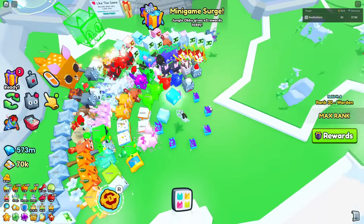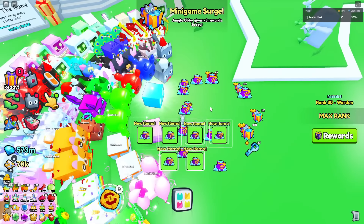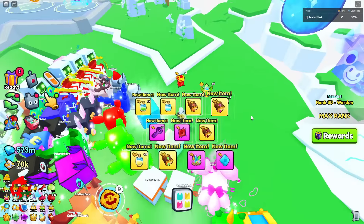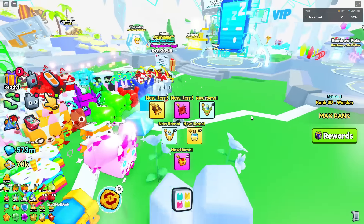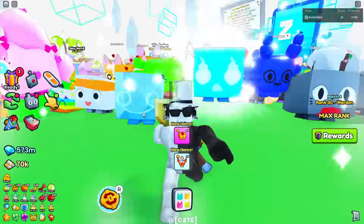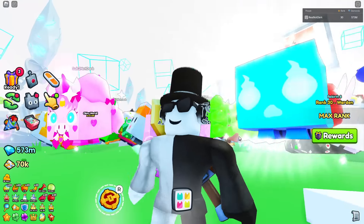Other things I recommend selling are global event gifts, because they're just not worth opening at all. You have a small chance to get a huge pet, and if you don't get a huge pet then you just lost a bunch of gems because the huge isn't even that expensive to get — it only costs like 50 of them. I would just recommend selling those. I've sold those and made over 200 million gems.